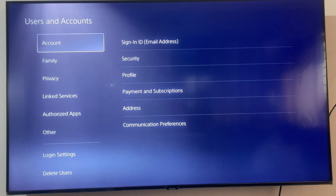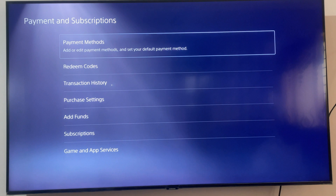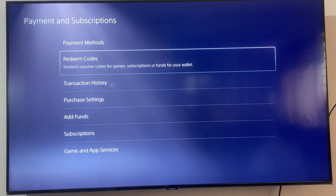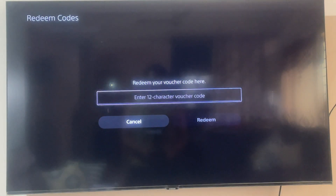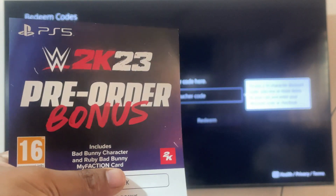In the Account section, you need to come down to Payment and Subscriptions. Click on Payment and Subscriptions, and here you go - you have the option of Redeem Cards. I'll be entering the 12-character voucher code which I have got along with this pre-order bonus.